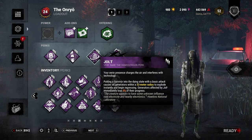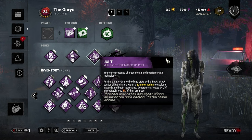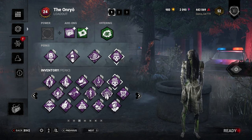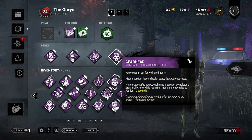We also have Jolt, which is going to regress gens for us and bring a lot of pressure throughout the game. Call of Brine as well — we can teleport around, we can kick gens, we can regress gens pretty fast with that. And then GearHead's going to let me know where people are. People are still running Hyper Focus a lot since Project W dropped, so you're going to see people's auras and get a lot of value out of this.